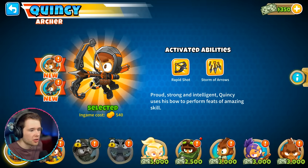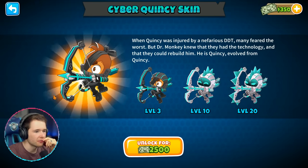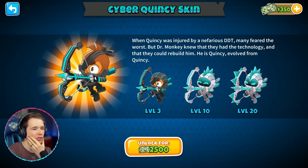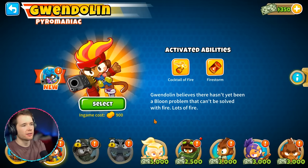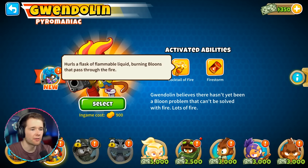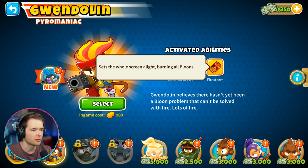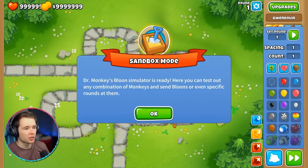I need to change hero — we've got a new hero to check out! You can unlock skins for them too: Wolfpack Quincy or Cyber, but they don't do anything different. This is the new hero — we've got ourselves Gwendolyn. Gwendolyn believes there hasn't yet been a balloon problem that can't be solved with fire. She has a cocktail of fire and a firestorm that sets the whole screen alight, burning all balloons. I think we're going to select her.